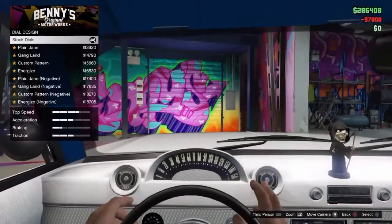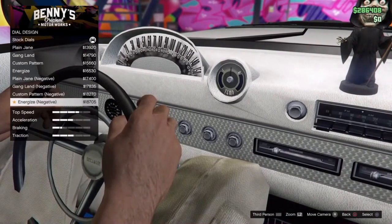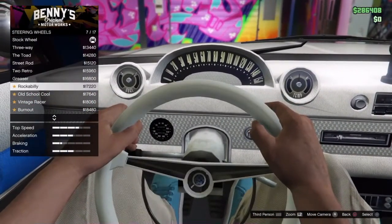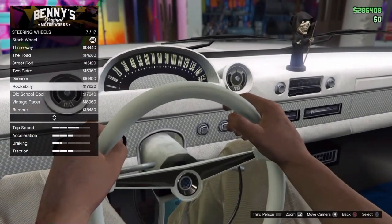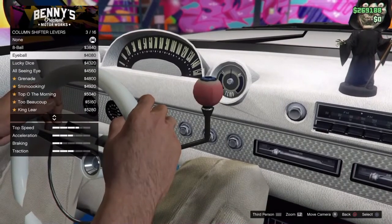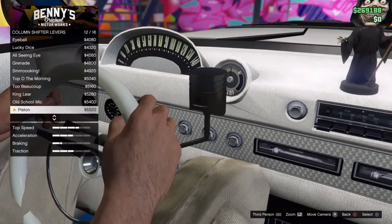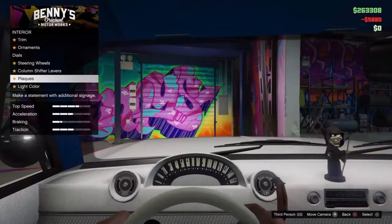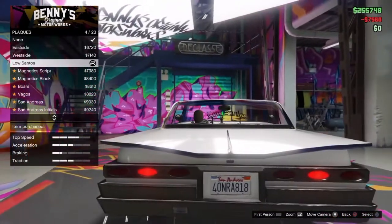We're definitely getting that bobblehead. For dials, there's even more customization than I thought. Steering wheels — we're going with Rockabilly. Shift lever — there's an eyeball option. I'm getting the mic shift lever — no wait, there's a pistol shift lever, that is so cool, we're going with that. For the horn, I'll go with Los Santos. And for the light color we're going with another blue — ultra blue.